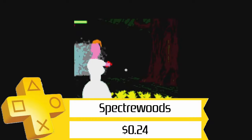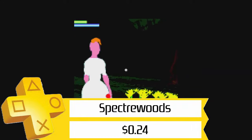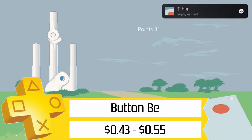Starting off, we've got Specter Woods for a whopping 24 cents. It's not a good game by any means, but it's the definition of a cheap, easy, fast platinum. Next up, we've got three different Button B games. This is a series from Asintha where you're just mashing cross when you see a blue dot. You can finish each of them within a minute, no problem, and you can grab all three of them for only $1.41.